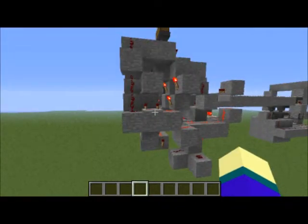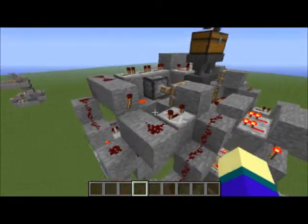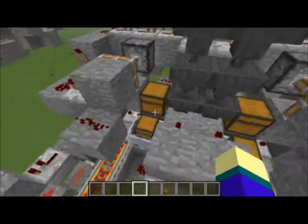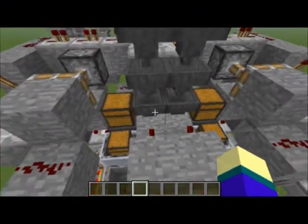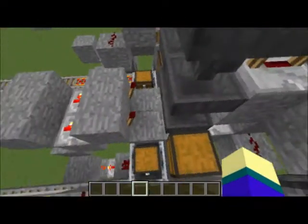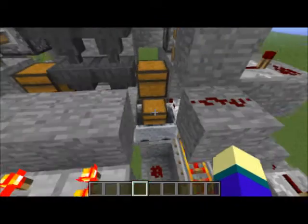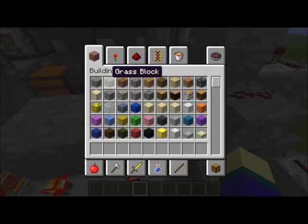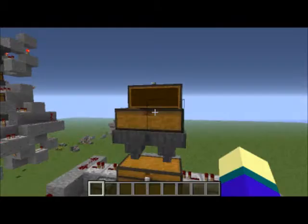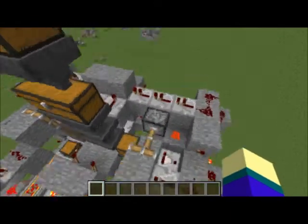It uses a chest with a hopper underneath it and just needs a lot of control. I'm trying to turn off hoppers in close proximity, so I have circuits going all over the place just trying not to interfere with everything else. As you can see, it just sits here nice and obediently, and even with just one item at a time it works.